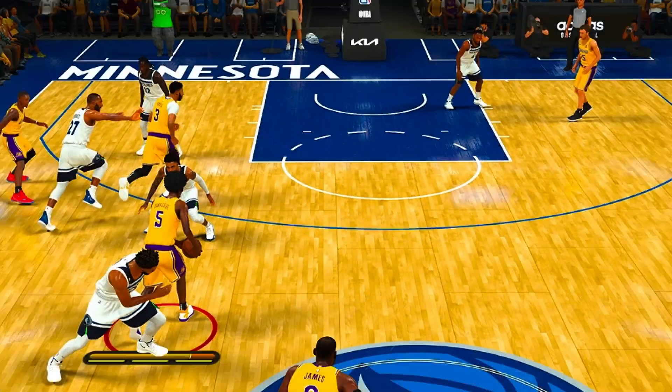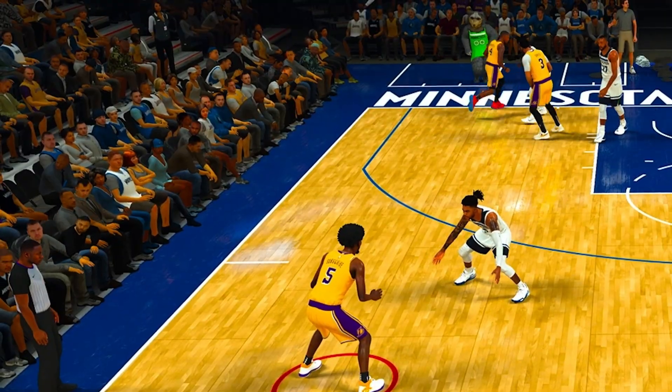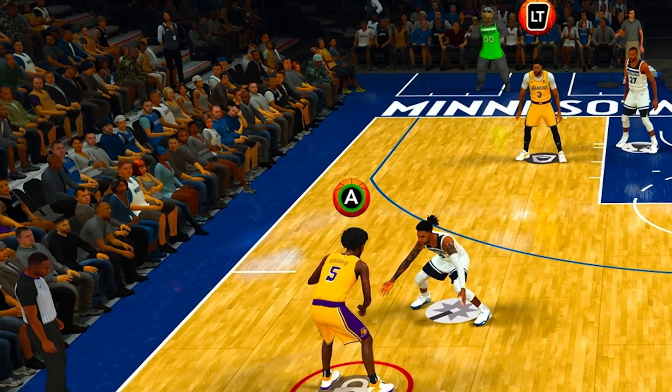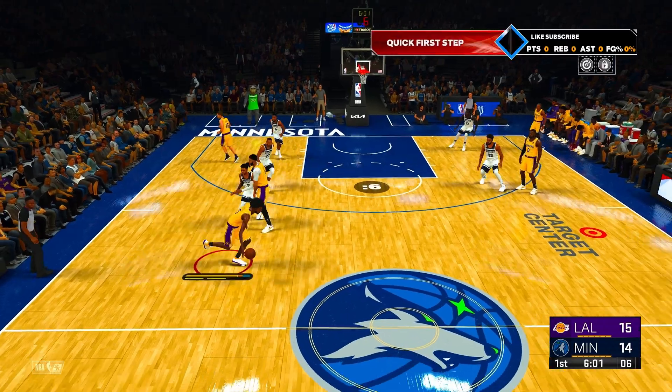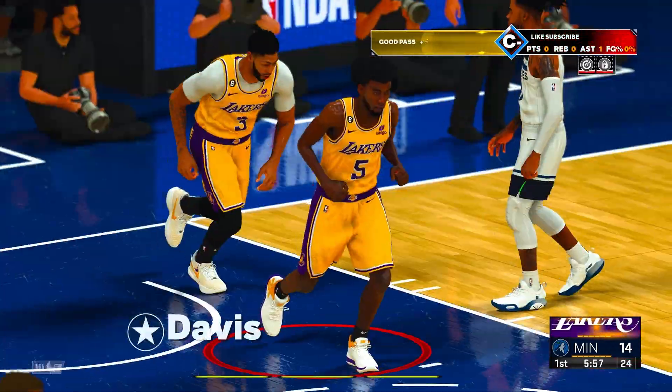I like to play on the Lakers. Press L1 or LB, then click RB or R1 to call for a specific player. I'll call for Anthony Davis, hold down LT, and when he gets into position I'll go between the legs, attack the paint, and when the center steps up I'll throw the lob — as simple as that.